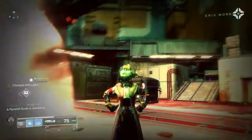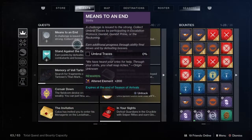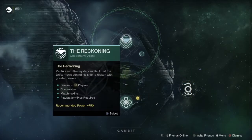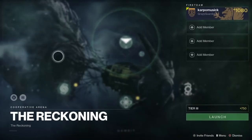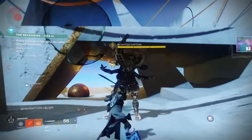The very next part of the quest step is rather interesting. We need to collect some umbral traces by either completing Escalation Protocol, Gambit, Gambit Prime, or the Reckoning. The fastest way to get this done is the Reckoning. You can go on either tier you want, but the fastest and best way is on tier 3.